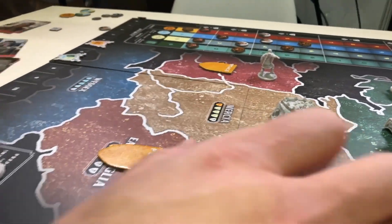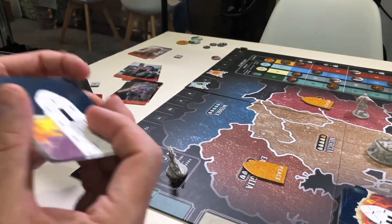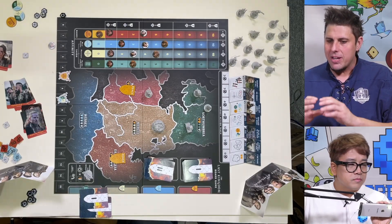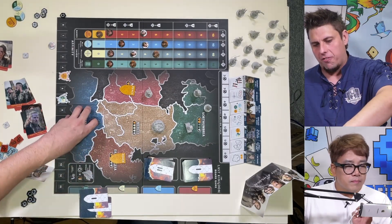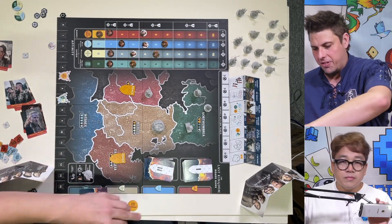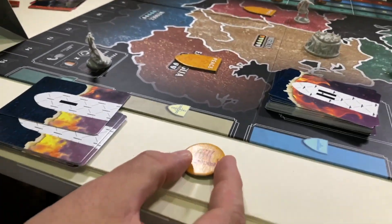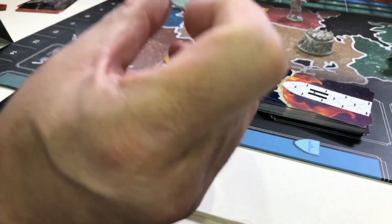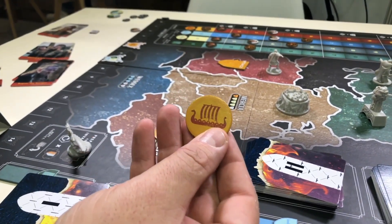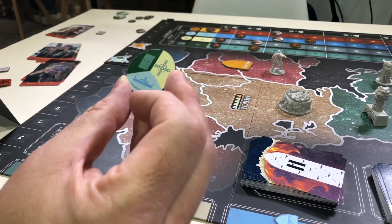Once everybody has played all of their cards out of their hand, that's when the conflicts resolve. In this game, it's not about winning the conflict region — it's about being aligned to the right side of the conflict. You'll be either a Danish faction or a Saxon faction. But throughout the course of the game, you'll be flipping from Saxon to Dane, and that's how you're going to really separate yourself from your opponents.